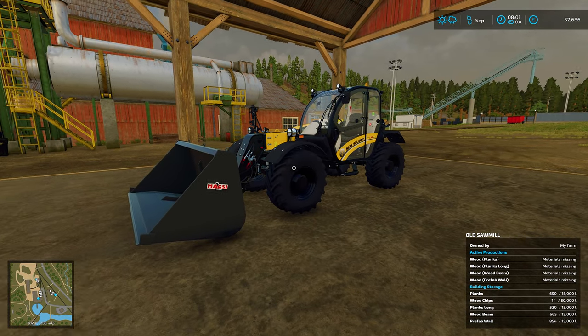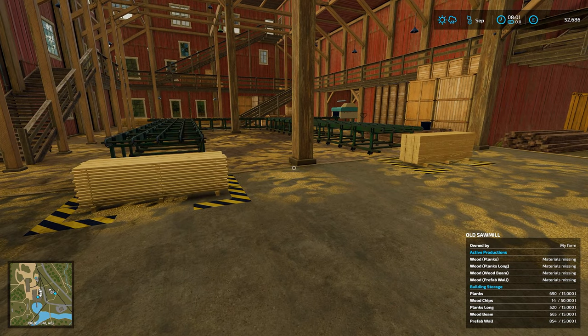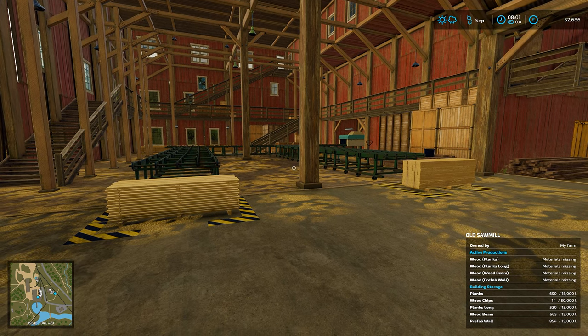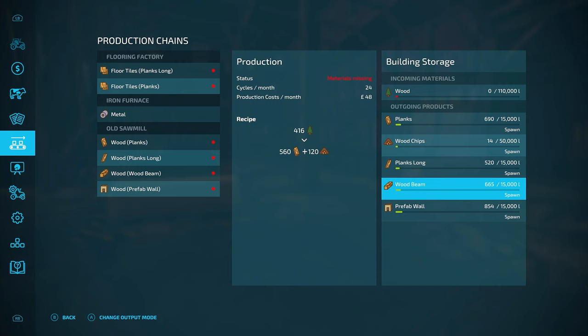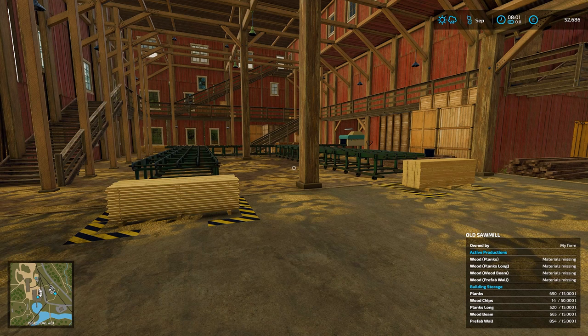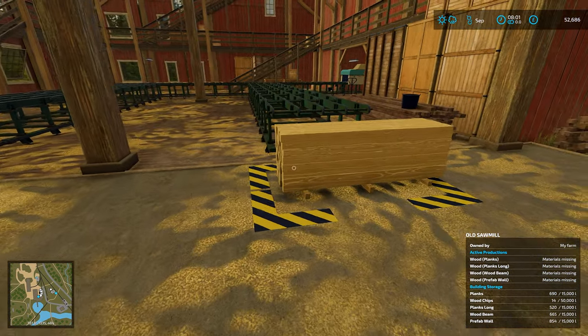It seems like the pallet extended mod — if you've got that on — is conflicting with this sawmill until the developer does an update. Maybe just go and disable it for this game. What it was doing is if you go in here you'll see now I've got nothing apart from spawn, and you can change them over to selling, distributing, or spawn. There's no more storing — it's gone back to the game's default and just spawns them out naturally. I disabled the mod and hey ho, they spawned.